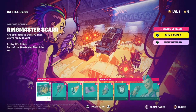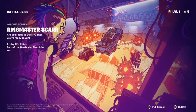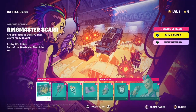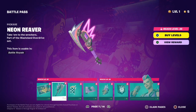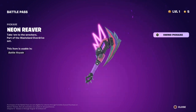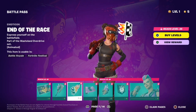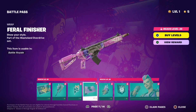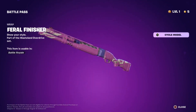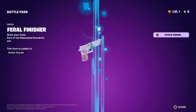On to page 7. We got Ringmaster Scar — her name is Scar. We got more cars. I think this might be a look inside what that Nitro Drone POI looks like. The Neon Reaver Pickaxe — this looks really nice. I really like this. It's got a nice splash effect and some little lightning on it. The Ender Ridge Emoticon. The Feral Finisher Wrap — this looks pretty nice. I like the checker pattern. Purple's my favorite color, so I really like this too. It's a pretty nice wrap.